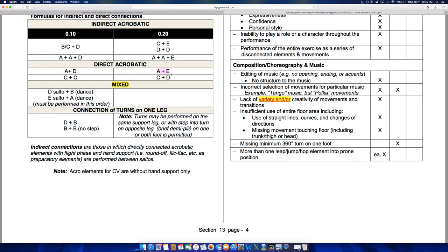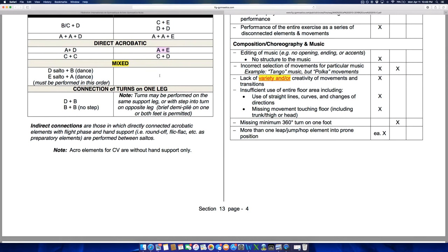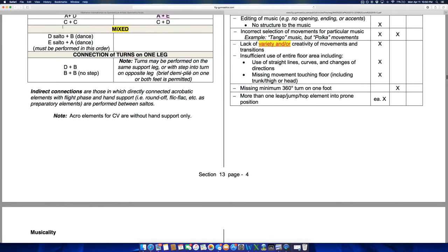A CC skill is worth a tenth — Brenna Dowell does that with a one-and-a-half twist through to a front layout full. Two-tenths for a CD connection would be like Aliya Mustafina's two-and-a-half twist into a front layout full. You also get major bonus for E connections like a whip triple twist, a triple twist punch front, or a double Arabian punch front. For example, Aly Raisman's first tumbling pass on floor — she would get two-tenths for the one-and-a-half twist through to the double Arabian, and then another two-tenths for the double Arabian into the front layout.